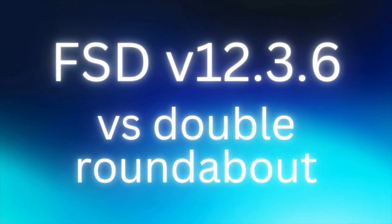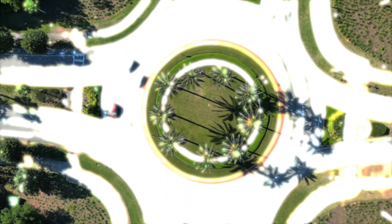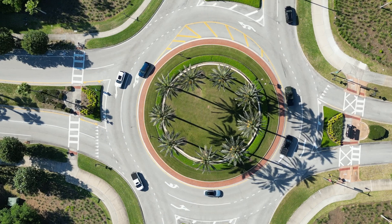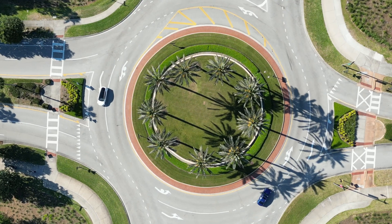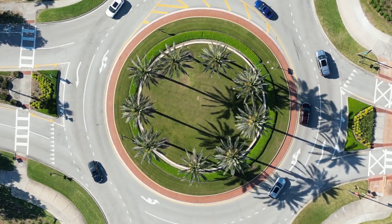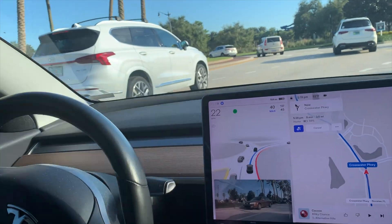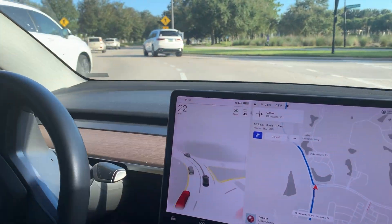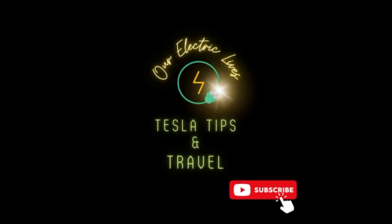Today we will be sharing some testing we did of FSD version 12.3.6 versus a double roundabout. FSD has struggled with this particular roundabout throughout the years. We have tested many different versions of FSD and until the version 12 update, it could not navigate this roundabout on a regular basis, including instances where FSD clearly becomes confused and we have to take over. Another time it actually came to a complete stop in the roundabout. We will put FSD through multiple scenarios and show drone and first-person video of how it performs.